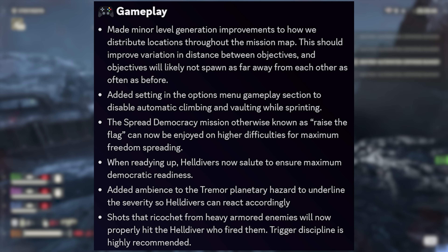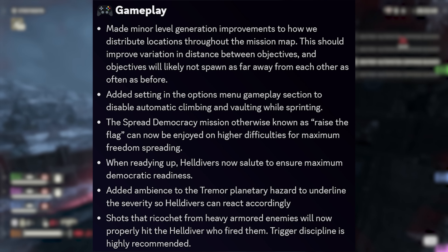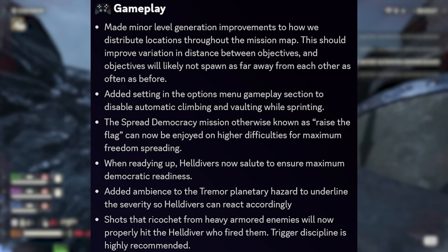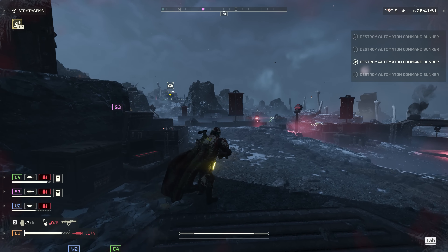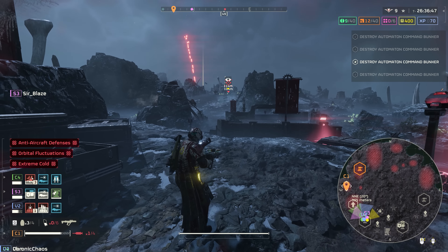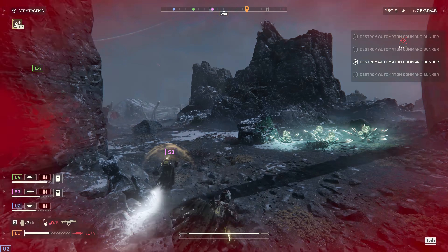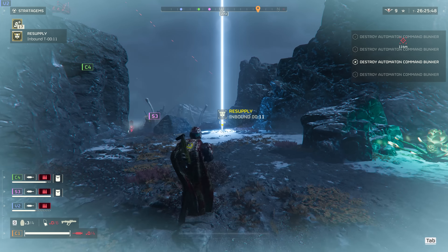Tremor planetary hazards now have added ambiance — who knows what that means exactly. Pay close attention to this one: ricochets from Helldivers versus heavily armored enemies will now properly reflect back and hit the Helldiver who fired them, instead of flying off at an angle or hitting another Helldiver. Trigger discipline is now mandatory. Also, explosion knockback has been reversed — it now pushes you away from targets instead of pulling you toward them.